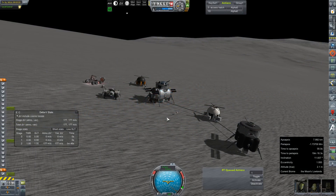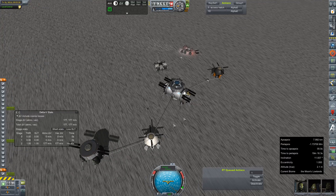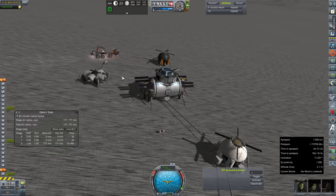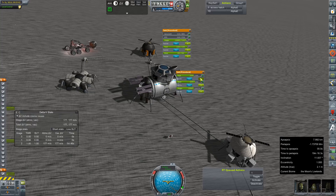Hey everybody and welcome back to Kerbal Space Program RP-Zero. We are rejoining our crew here on the moon. Engineer Laura Douglas has successfully attached a pipe both between our lander and this supply module, which then connects to the rest of the base and this supply drop, which had previously not been connected. We'll get right onto that here very shortly and then proceed with the mission as planned.